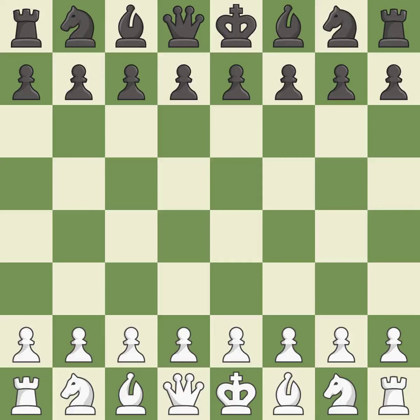Giuoco Piano game, main line, Bird's Attack. Giveaway — one player was winning but then gave it away. White really outplayed black in that one.